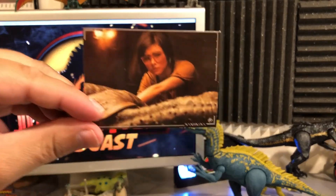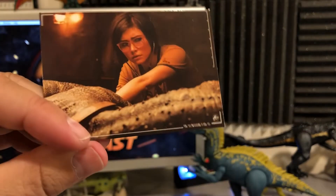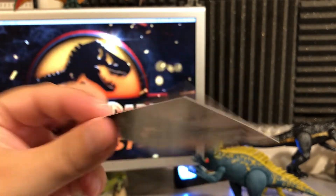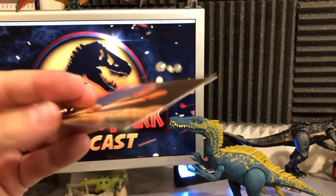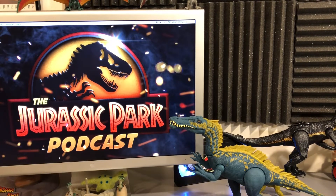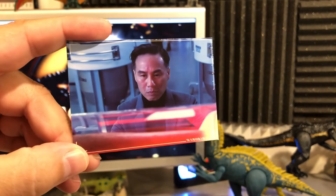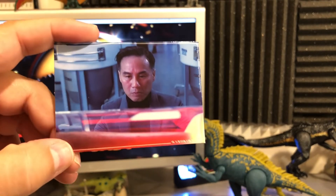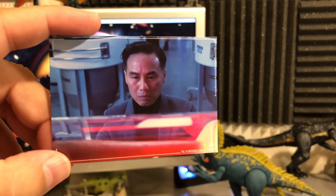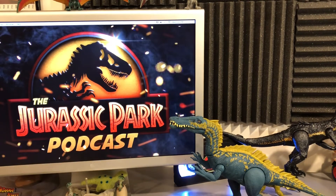Just when I said we need more human characters, we get Zia! Film card number 20 of 39 — Zia Rodriguez with Blue in the foreground, running tests on Blue. Absolutely love her character. And lastly for this pack, Dr. Wu — another human character! He's looking at the Indominus rex bone in the container salvaged at the beginning of the movie. Number 25 of 39. I love this — this is fun, this is great.